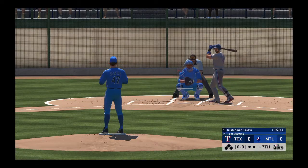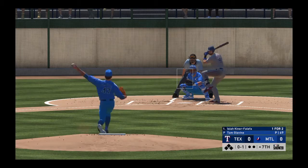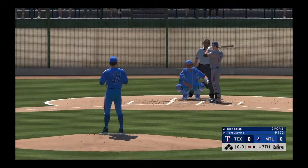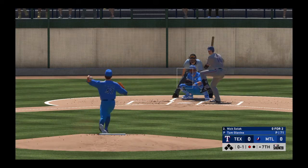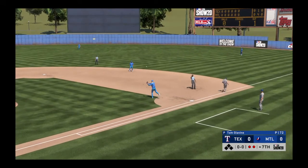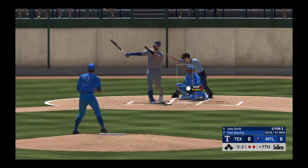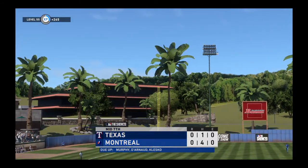Seventh inning ready to roll. Into bat next will be Isaiah Kiner-Falefa. Not sure if this is a powerhouse pitching performance by both teams or bad hitting, but as we're moving late into this one it's about time somebody put something together. Klesko will be under it to put it away for the first out. Next to the plate for Texas, Nick Solak — 0-for-2 on his line. Down to third, there to take it is Chipper, on to first — it's a quick start to the seventh as now there are two away. Joey Gallo in for the third time, swings and misses — nothing and one. Got him to go after that one, he's in a quick hole, 0-2. And he's got another one — twelve punch-outs now in the ball game.